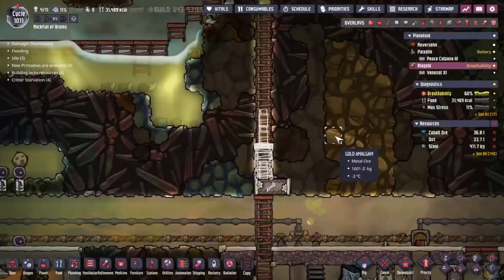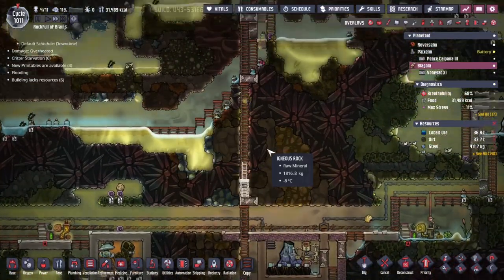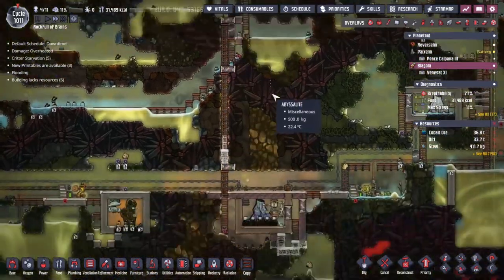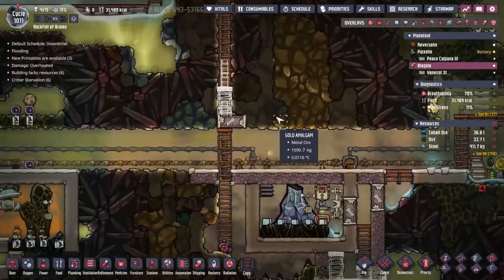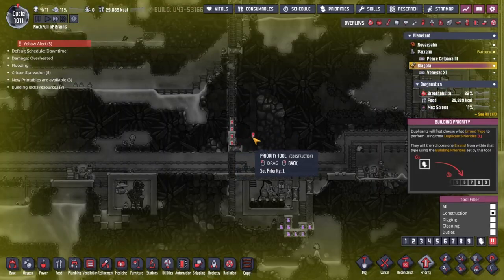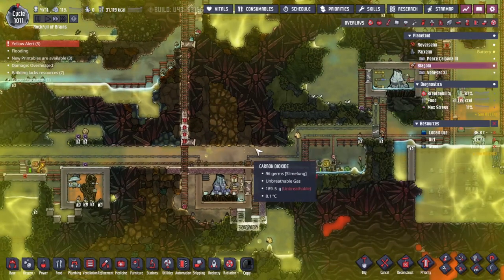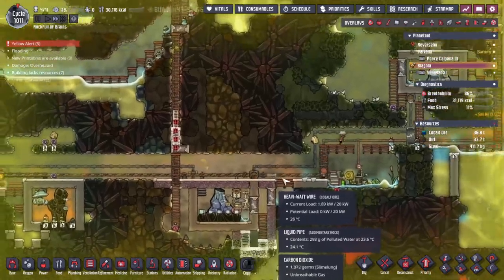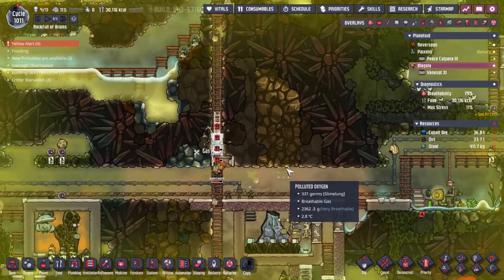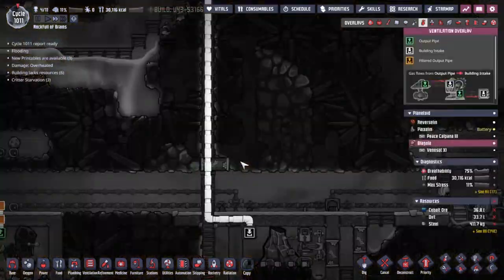The last tiles always take the longest. I'm fairly sure this has taken the same portion of a cycle that maybe all of the previous bit did. But that's because only one duplicate can work at a time during downtime. I would really like this gas pipe to get done today if at all possible - all the materials have been delivered, so it shouldn't take too long for the duplicants to smash their way through this. Hopefully before actual night time happens.